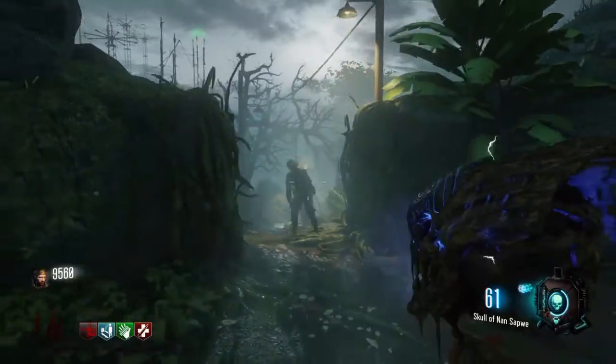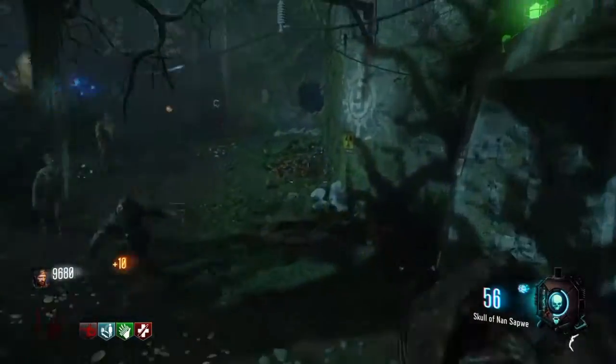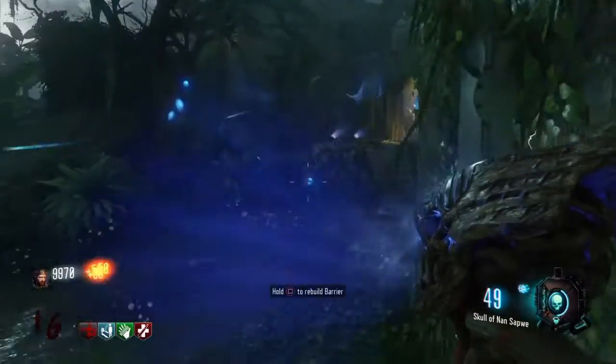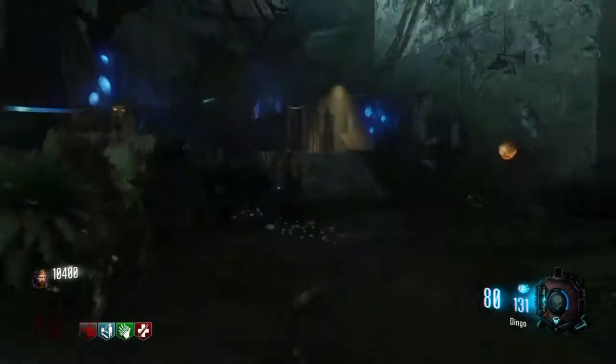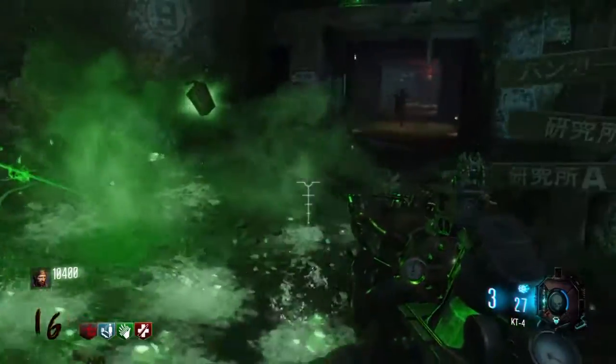In my opinion, this looks exactly like a Keeper. In order to get the Skull of Nan Sapwe, you have to place the skulls on the correct podium matching the symbols. After that, a tree will move and you can go down underneath and pick up the skull. Comparing it to the Keepers, it looks just like a Keeper head.